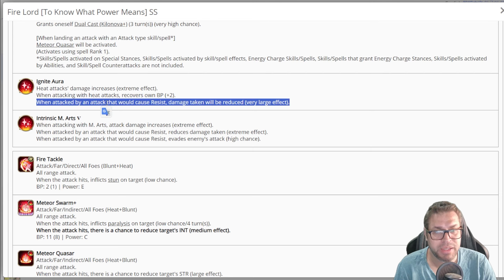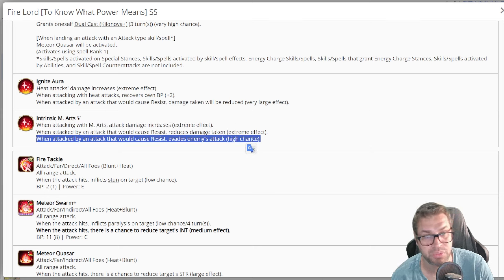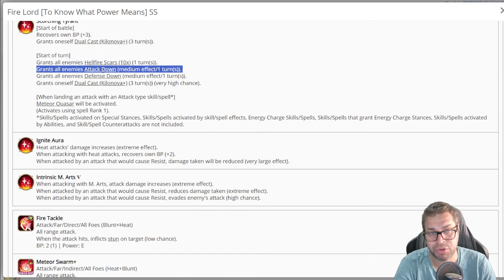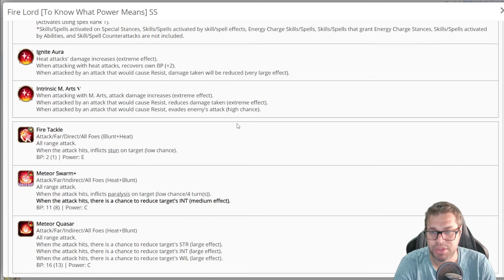When attacked by an attack that would cause resist, damage is reduced by 30% and then again by 40%. You also have another 30% damage increase from intrinsic and a 37% chance to evade resisted attacks — so two defensive layers. You should also account for attack down but it has low volume. Overall good damage, but relies a little bit on RNG.